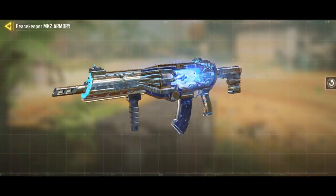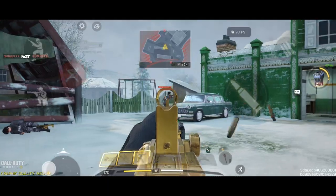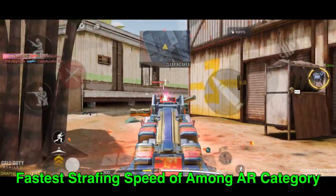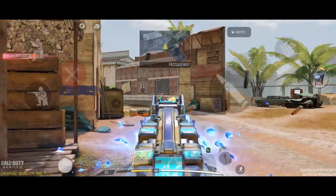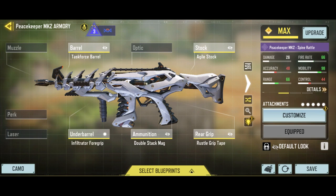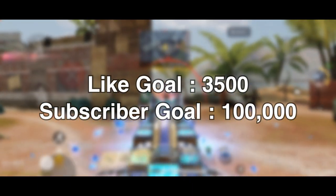That title belongs to the Peacekeeper. It has all the characteristics of all the top assault rifles in this list, but just a little bit better. It has the fastest strafing speed of any assault rifle in Call of Duty Mobile. Its ease of use and versatility is just unmatched — it can compete with almost any gun in the game. Make sure you have the right build, like what I have here, so that you could unleash its full potential.